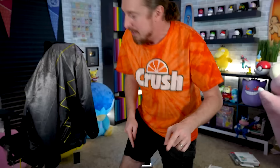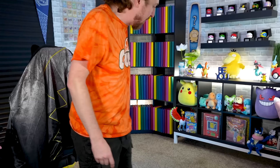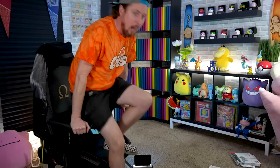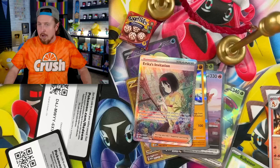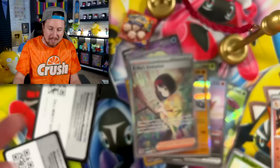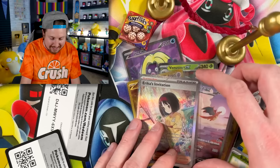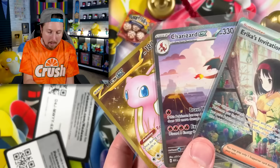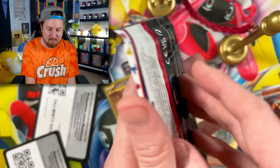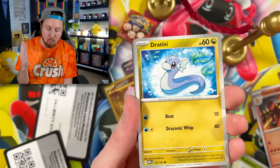This has to be the best Pokemon 151 opening on the internet — back to back to back like this. You literally cannot get better than what just happened right here. Mew EX, Charizard, Erika's Invitation — it doesn't get any better than that. What in the world is going on? We still have more to open up, Breaking Family. Now I'm really curious what is inside of this Pokemon 151 Ultra Premium opening.